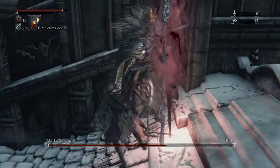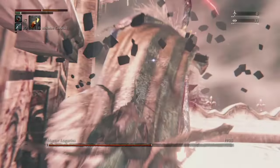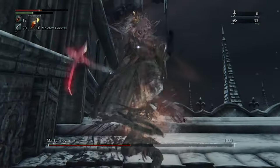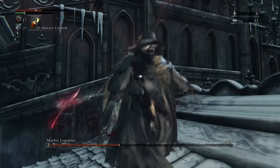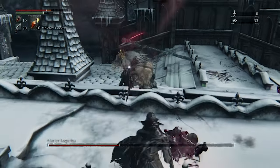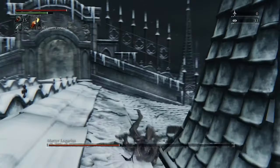Eventually he will transition into stage 2, which is going to be a little bit more powerful. However, the same strategy applies. Lay the pressure on him, keep close combat, and his most powerful attacks will never hit you. You'd be surprised how weak his actual slice attacks are when you're really close to him, because as you're slicing away, you'll regain that health back really fast.